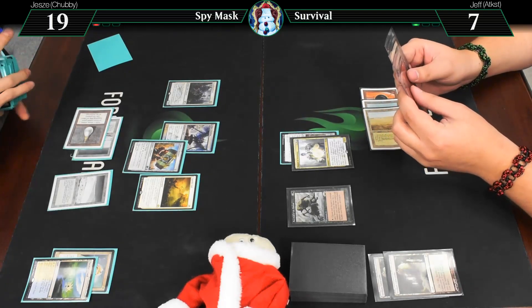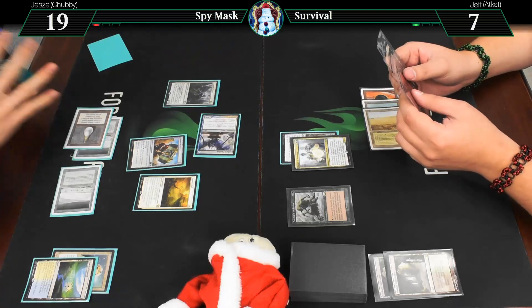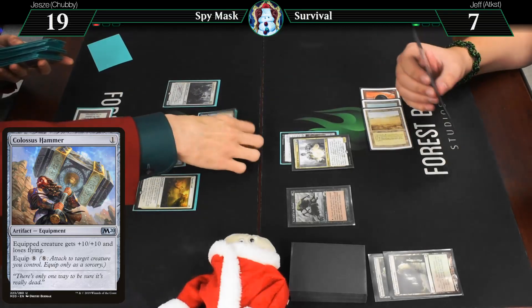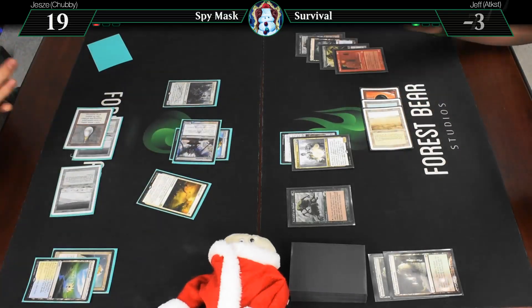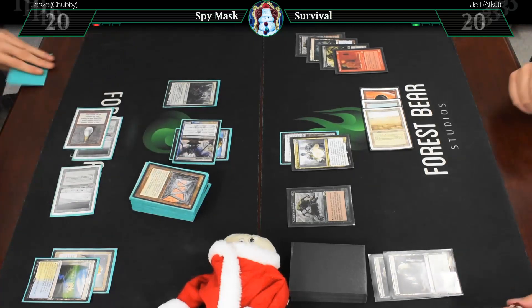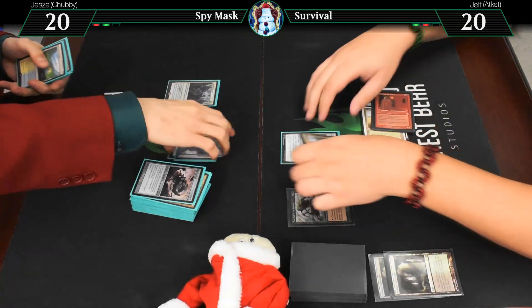And then I will attack you for one in the air. Yeah, I can't block. Flash in a Colossus Hammer, attach it to the Judge's Familiar, and yeah, it's gonna kill me. Didn't even get to finish shuffling. Alright! So that was game two, and we'll see you in game three. Vintage!